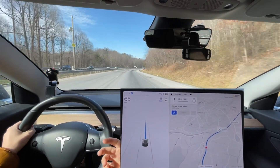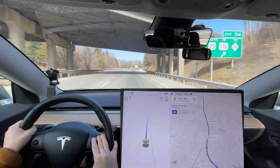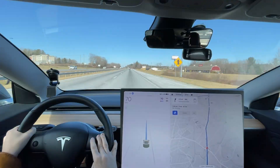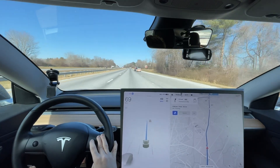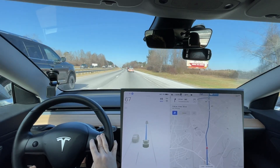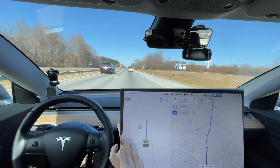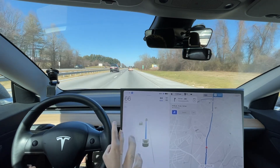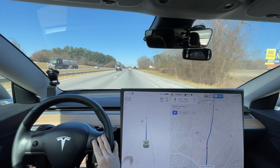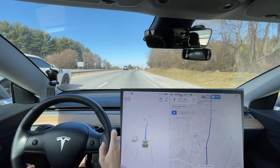I did a manual change — it just wasn't confident changing lanes right there. Right here it should have slowed down sooner. It should notice the cars merging onto the highway and give them space sooner, instead of waiting until they're actually in my lane before it starts slowing down. My hope is that version 11 is going to fix that problem and anticipate traffic much better when two-lane stacks are merging.